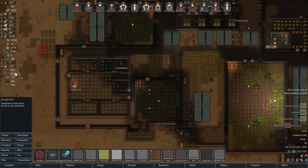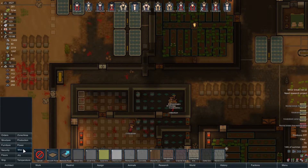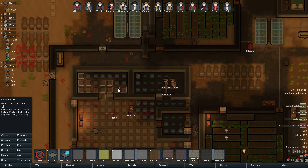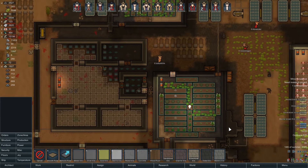What do we have for stone here? We have plenty of sandstone and plenty of slate. Let's go ahead on the floors. Why did it not allow me to smooth? Have they already been smoothed? Okay, there we go — that's better. It's going to use up most of our sandstone, which won't leave us a lot of stone for walls, but that's alright.